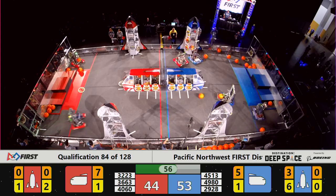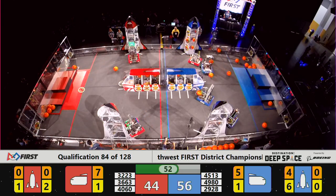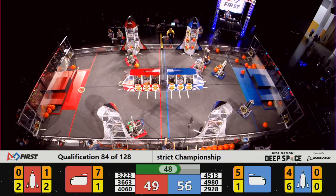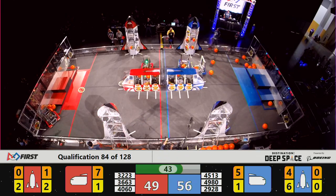With a minute to play, Blue has the advantage, 53-44. Viking able to place a fourth piece of cargo onto that rocket ship. 40-60 trying to stop the attack — they can slow it, but they can't stop it altogether.